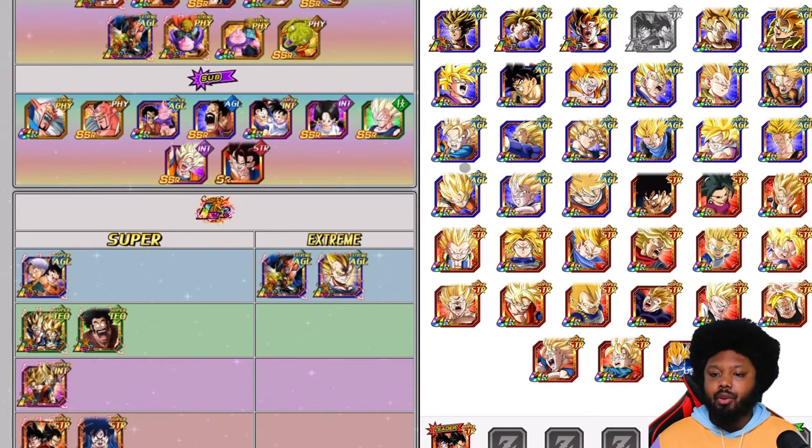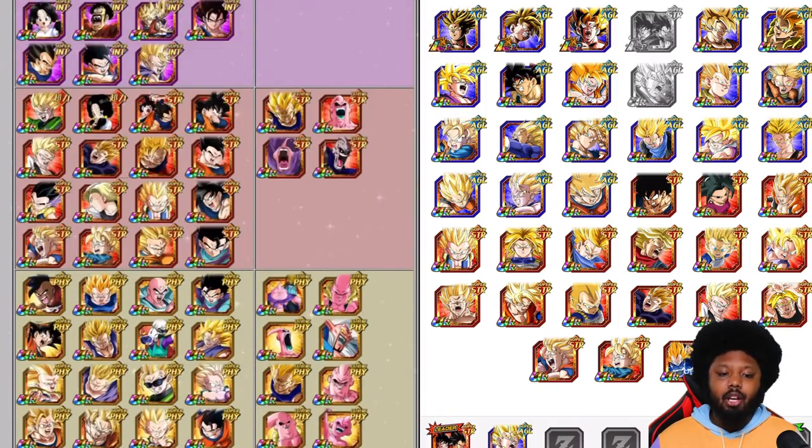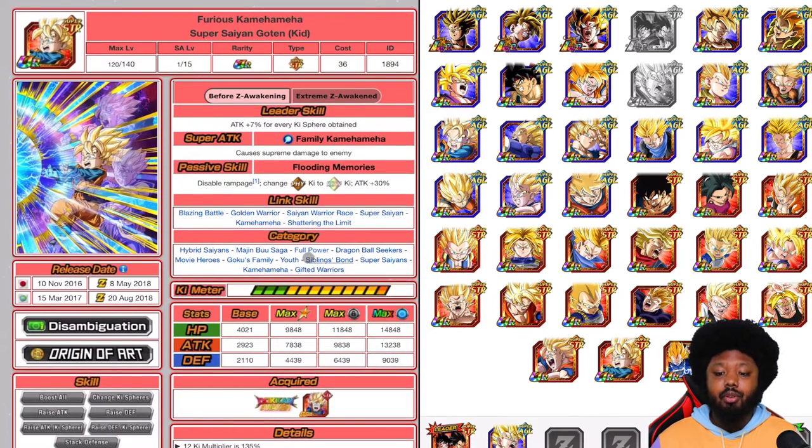You definitely want to bring the AGL Vegito EZA. I believe Goten is also part of Majin Buu. You definitely want to go with STR just because he has an Orb Changer. He's part of Majin Buu, so he's definitely going to have his full passive. You can also bring this Trunks — he's part of Hybrid Saiyans but also part of Battle of Wits, which is very good. You also want to bring this Gohan, he's going to be very, very good.